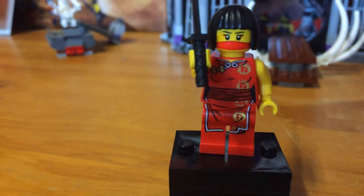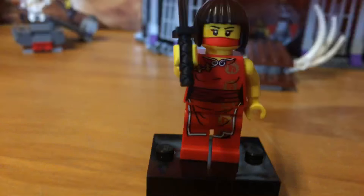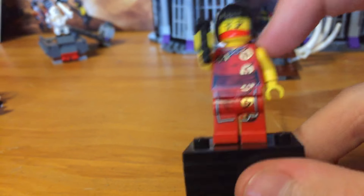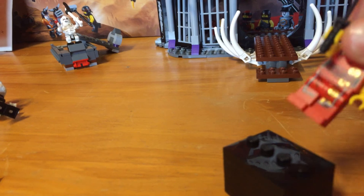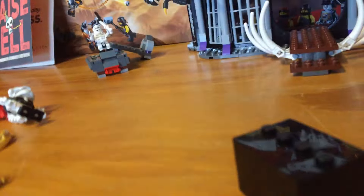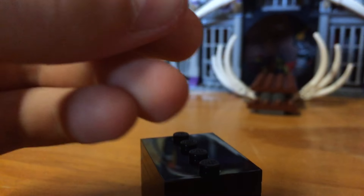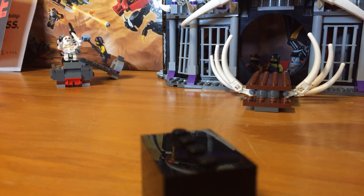Next up we have Nia. Nia looks obviously very different from now with that new hairdo. She comes with nice front printing, and sadly no back printing. But thankfully she does come with a double-sided face, which I really like — finally Lego actually did something.